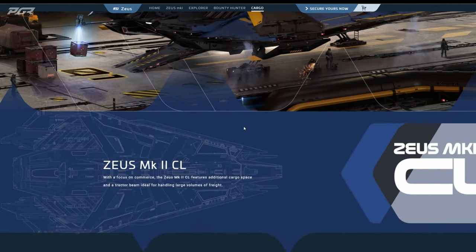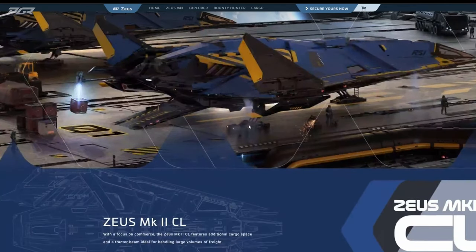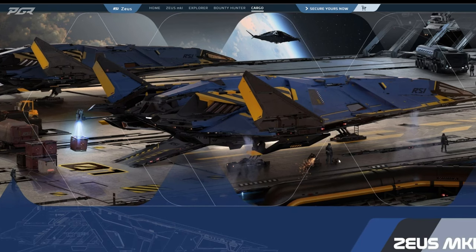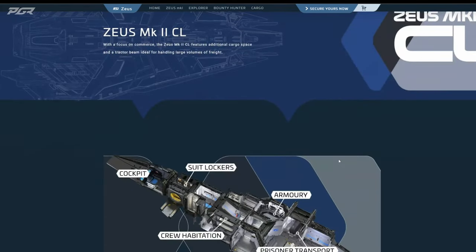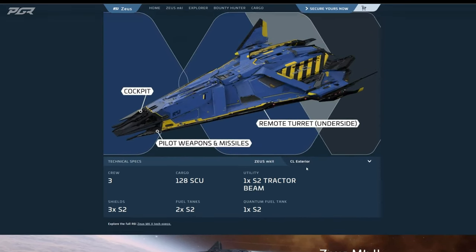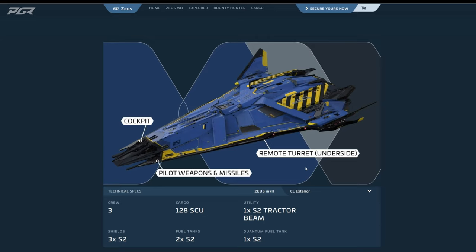So the last variant I wanted to cover today is the CL — good looking ship, I like the colors. So why should you get the CL? If you're looking to get into cargo hauling but you don't want to start off with an Aurora or a small vehicle like the Nomad, and you want to do some hauling to get you into that field, this is a solid ship for you.